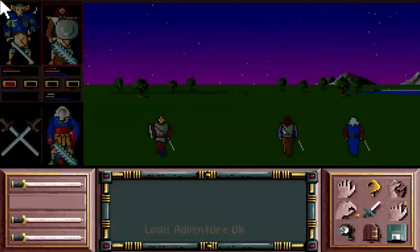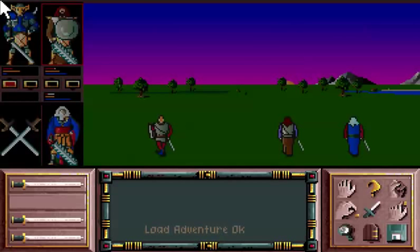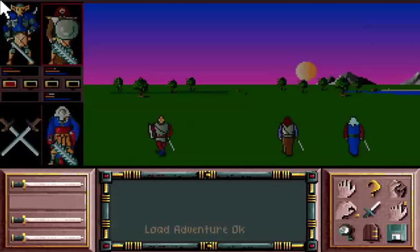As we join the characters, one of whom is dead, we are watching the sunrise. One of the things I like about the game — again, the graphics are pretty good — is how the sun comes up and goes down in the west, and the sky changes color as that happens.